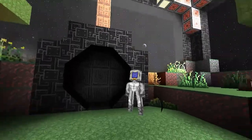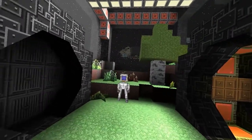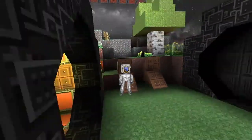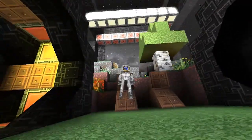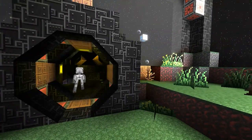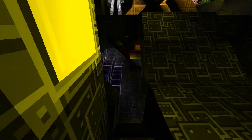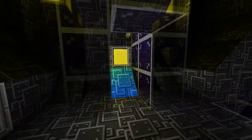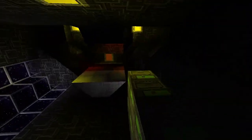Moving through — look at this! Got deck chairs! Check out this deck chair. What's this then? Stuff downstairs — shower. Cool. And a blast door for the windows.